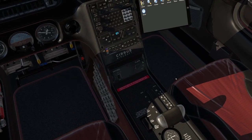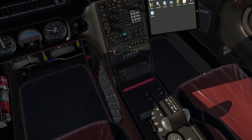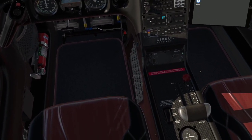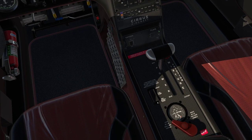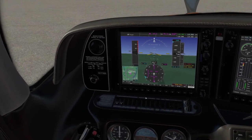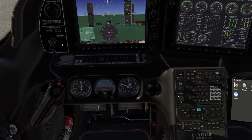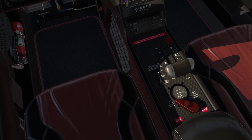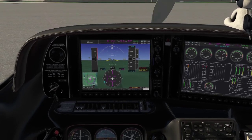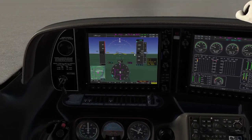In real life, the Cirrus is quite easy to start, but here in the sim it's a bit finicky. The procedure is: mixture rich, throttle full, just a touch of prime in high boost, crack the throttle, turn on strobes, move the keys to ignition, put it in both, hold down brakes, set boost pump to low boost, then hit the starter. It doesn't start the first time — but there it goes.